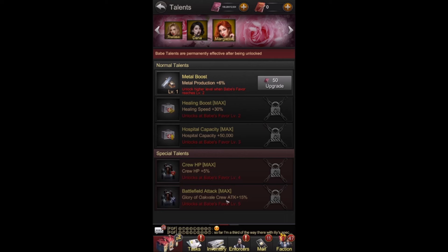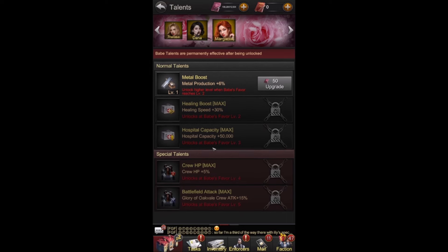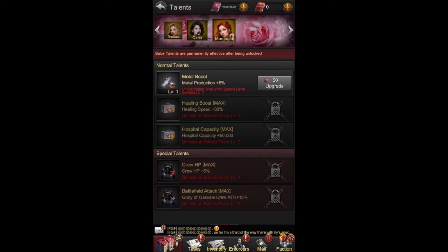The healing speed is great and the hospital capacity is also a fantastic one. I'm really happy with them. Especially the fact we didn't have to pay for it — that is spot on. That could be very useful for saving troops in the long run. Crew HP up to 5% — not bad. And Glory Evoke Veil crew attack 15%, which can come in very handy. That does confirm we probably got this from Glory Evoke Veil.